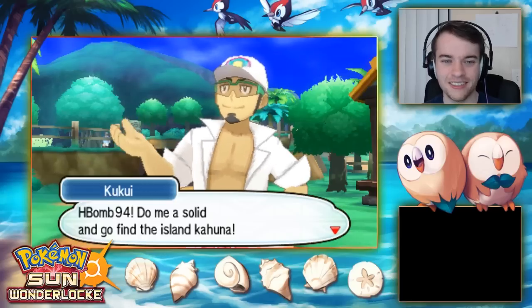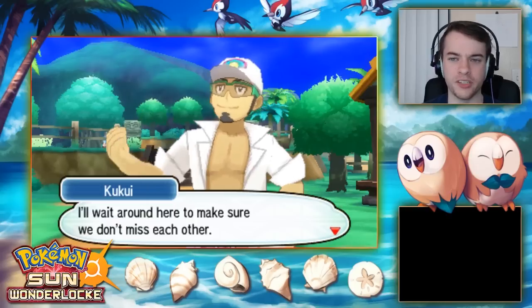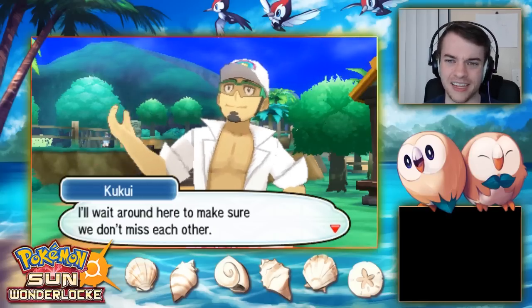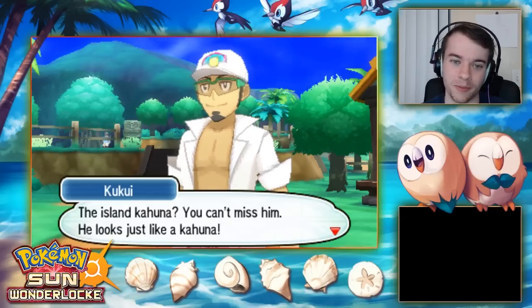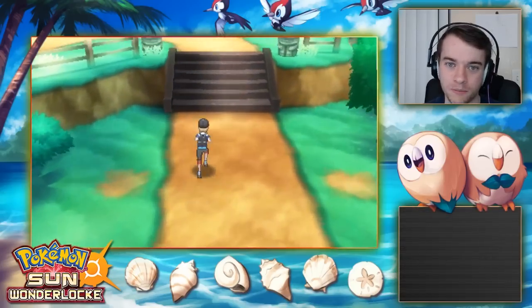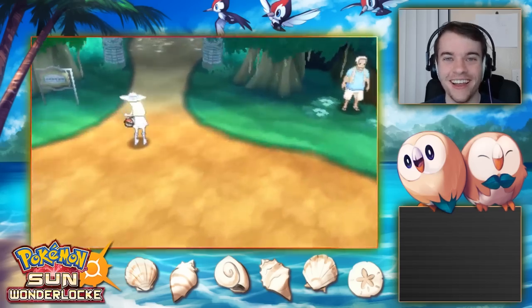Tapu Koko is just so easy to use in competitive that I kind of don't like him for that reason. You set up Electric Terrain, use Thunderbolt or Volt Switch, and have coverage moves like Grass Knot or Dazzling Gleam. I prefer a mix of offense and defense — all-out offensive Pokemon isn't as fun to me.